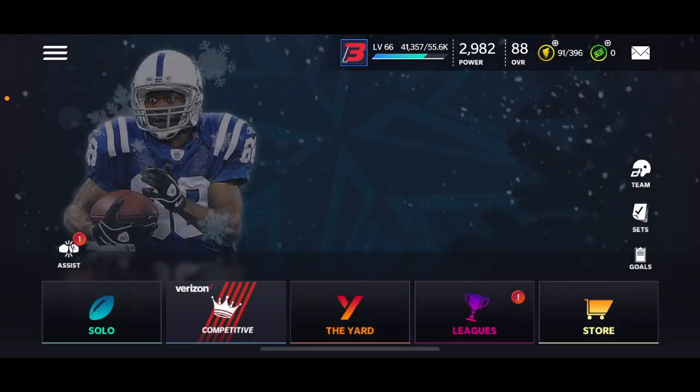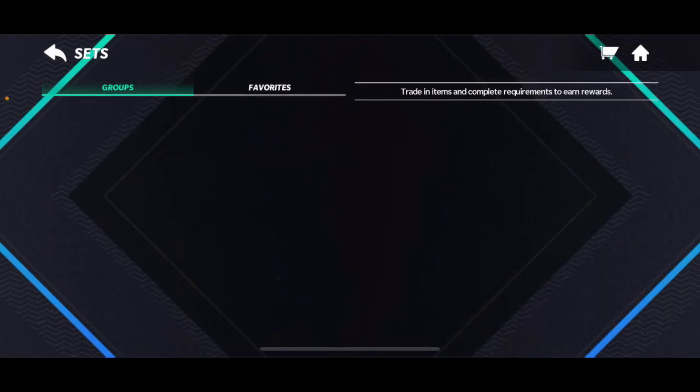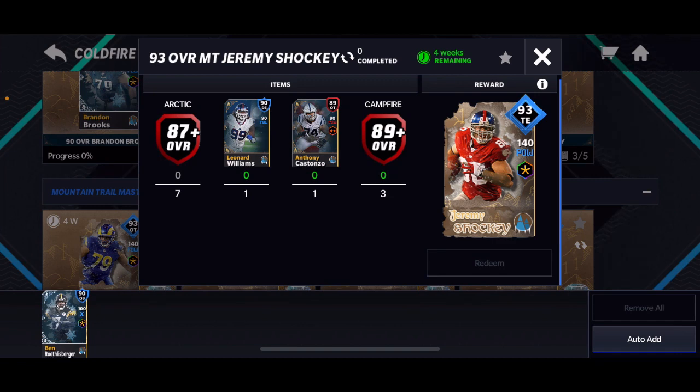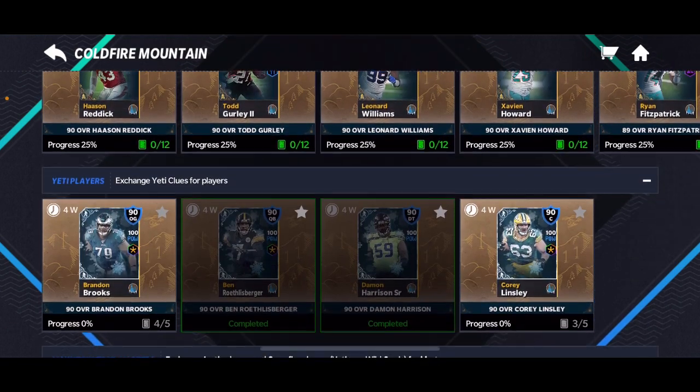Hey guys, it's fin17, we're back for another video. Today I'm going to be showing you guys how to get the 93 overall — I keep forgetting what it's called — Cold Fire Mountain Mashers. Upon further discovery, these are actually super easy to get and I'll show you guys how.